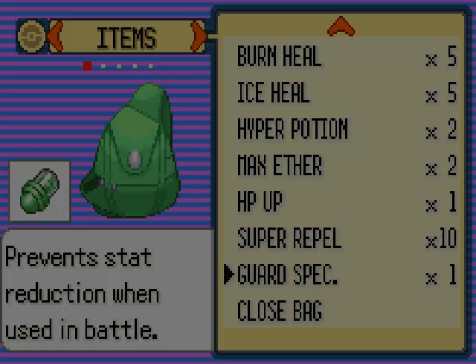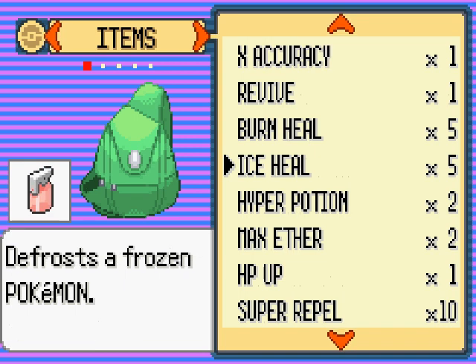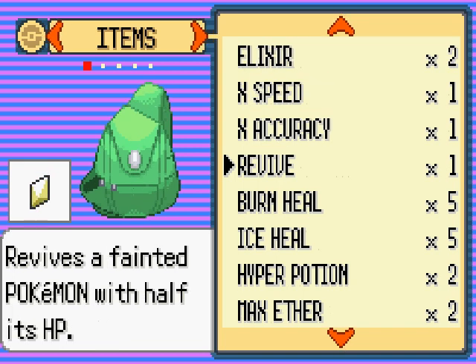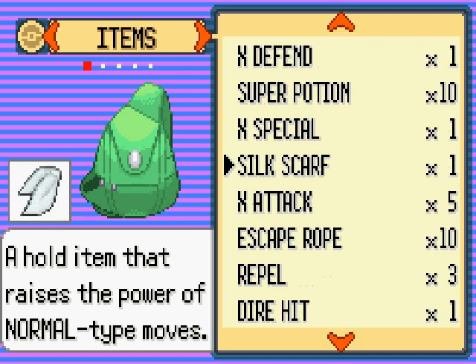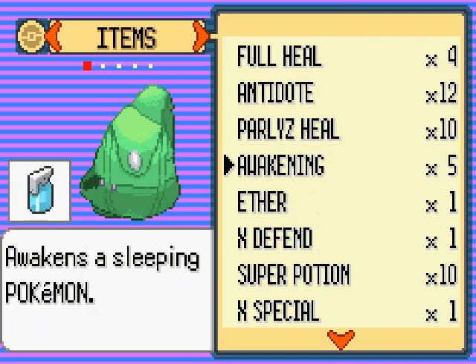We got three badges. I bought a Guard Spec and some Super Repels. I also found another Max Ether in the last part, and a hidden Hyper Potion. I bought some more Escape Ropes, an extra X-Attack, and some more Super Potions because I had to use some in the last part — off-screen anyway, while I was defeating that Ninja Boy.